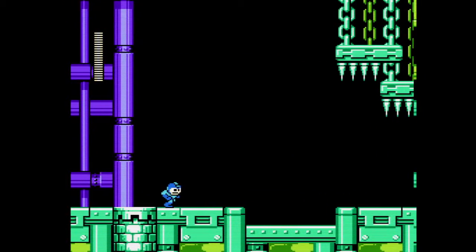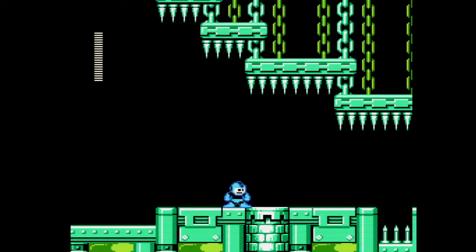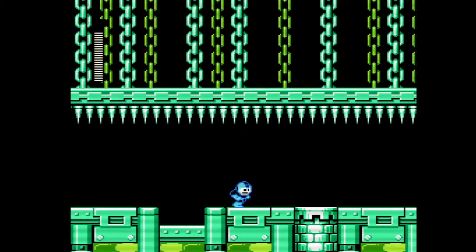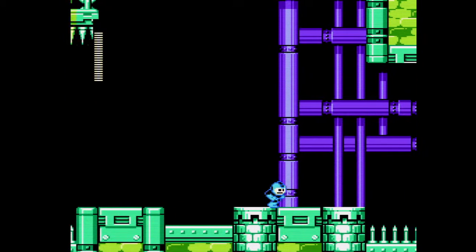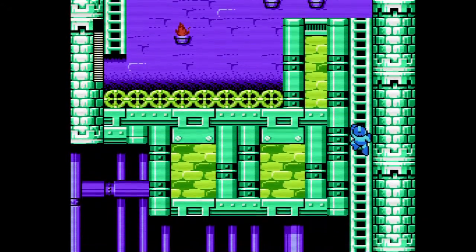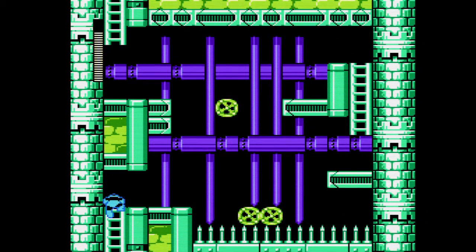Knight Man's level isn't so interesting - someone might say. It has these bike things which lower down, and you have to wait to get through them. It also has nail-like spikes. There's quite a bit of variety in this Mega Man game in terms of visuals - many kinds of spikes, many kinds of obstacles, quite active platforms, and secret paths you can explore.